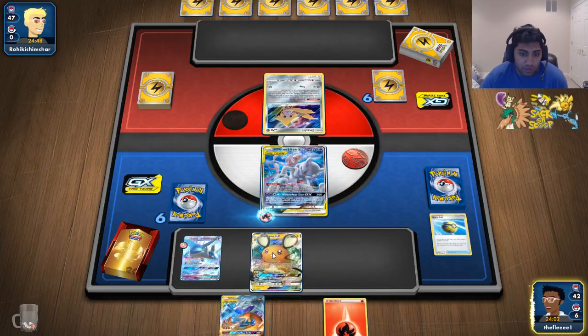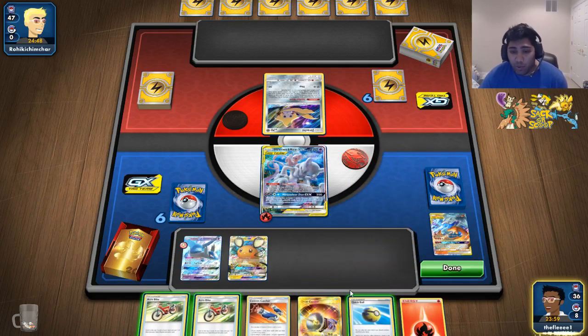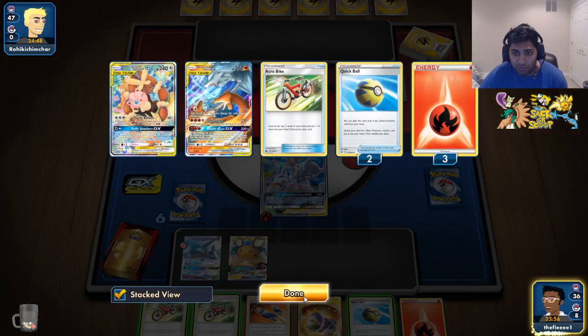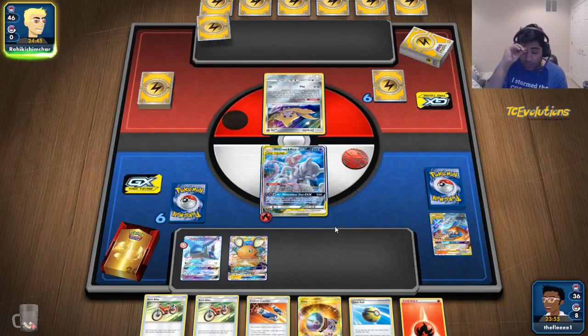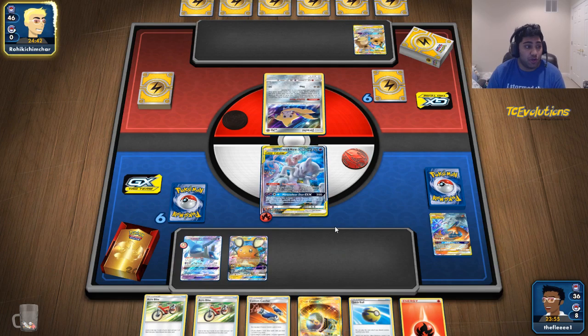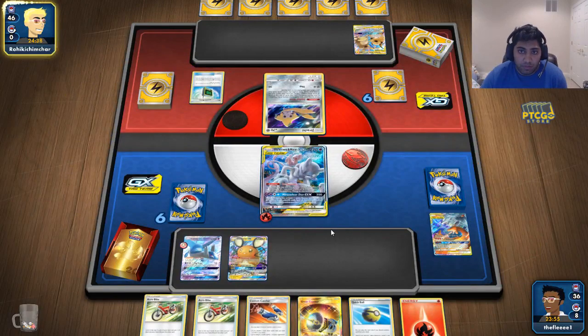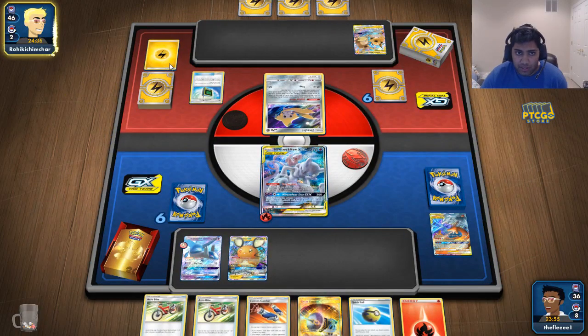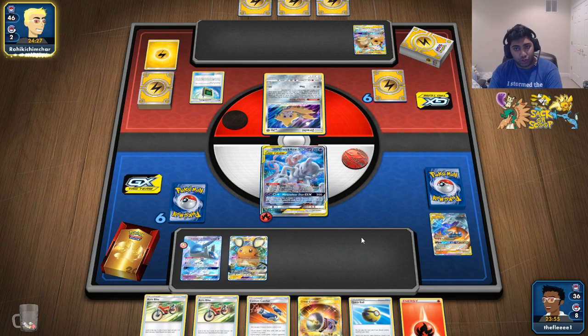Attach, return, and let's Dedenne. If we had a Welder or anything of the sort to find us a Welder, we keep that hand every time. There's not anything else I'm digging for this turn, so I'm just going to go ahead and pass. I have two Acro Bikes in my hand and a Quick Ball, but do I really need to do anything this turn? The answer is no, so right now we're just going to chill out. I think Big Zard was prized, if I'm not mistaken — so that's also a little bit annoying. Pika gets a big boost from this new set because Tapakoko Prism is Quick Ball searchable.